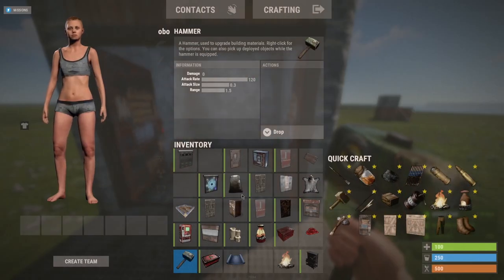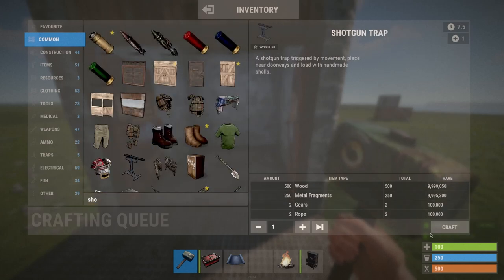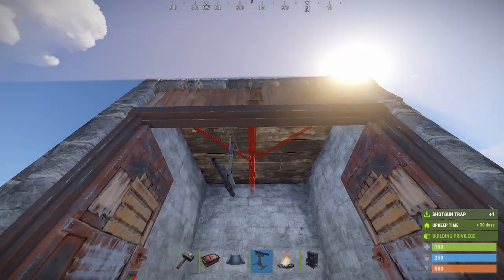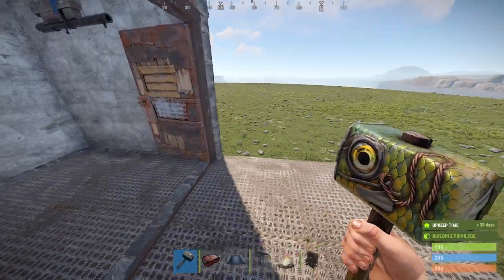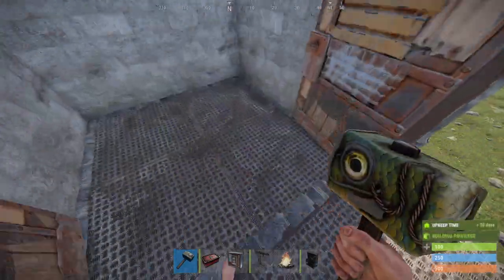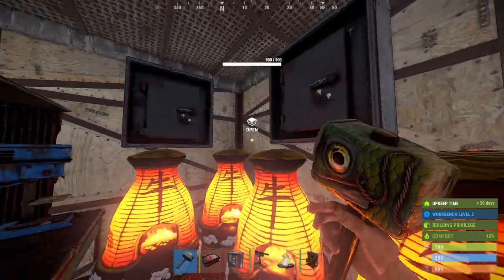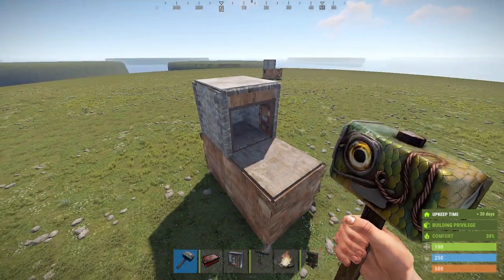One thing I recommend at the end is placing some shotgun traps, because when the bunker is opened it may be a bit easy to get deep down — but not with those shotgun traps. And now your base is finished. You can add some drop boxes just on the sides for a little bit more storage, but that is all.